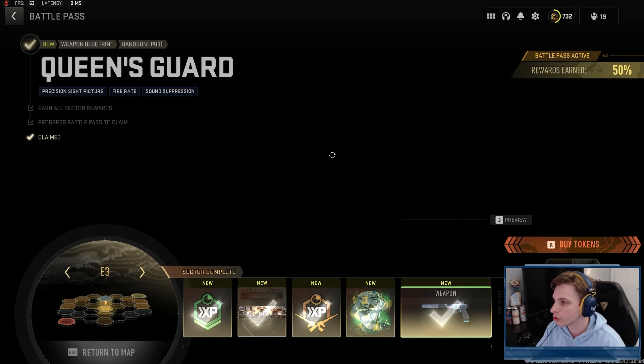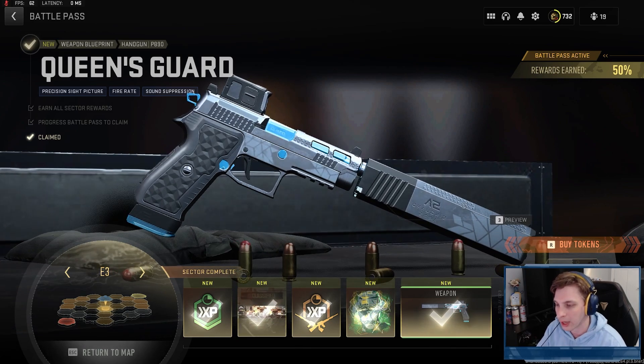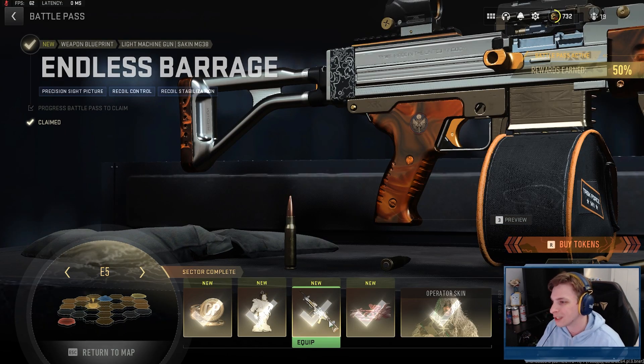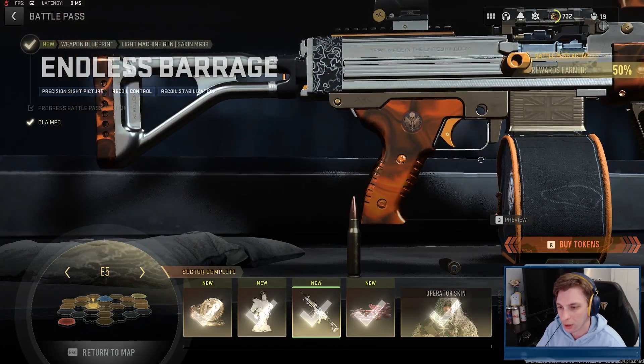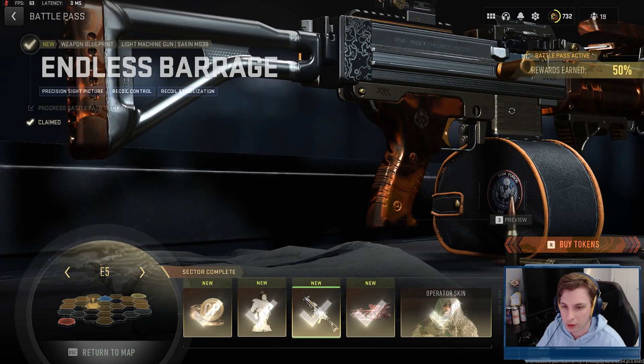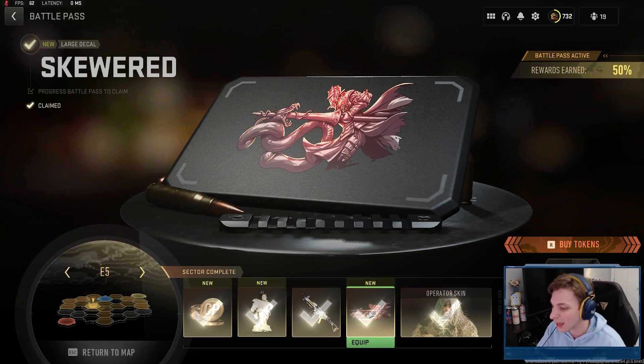Right down the middle at E3 we have a cool P890 blueprint — the P890s are very strong and underrated pistols, and I'm excited to take them into Search and Destroy, DMZ, or anywhere mid-to-close range. Over at E5 we have the PSYKIN MG38 Endless Barrage blueprint, which has a nice coppery undertone with orange accents and shiny silver finish — it looks very good.